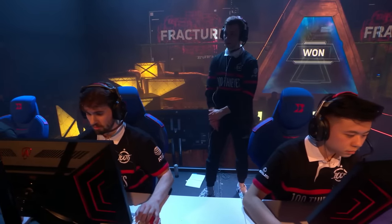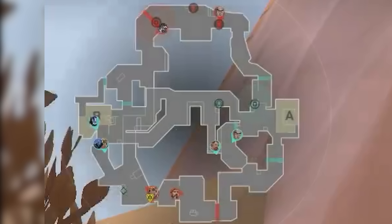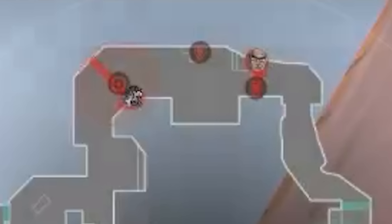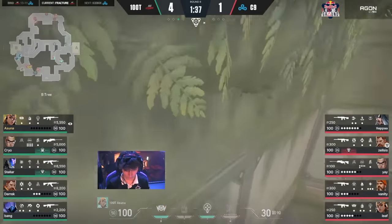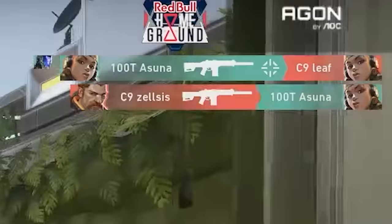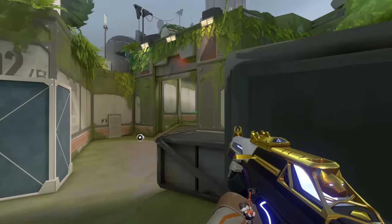Cloud9 are back on a full buy. They open with a B-main-heavy default: 3 towards B main, 2 holding pushes north side. 100 Thieves open with 3 B main and 2 towards A, feeling momentum and wanting to make an explosive play B main. Zelsas actually breached-flashed B main off the start to prevent a 100 Thieves push. But Asuna double satcheled out, flying past the flash and catching Leaf completely off guard. Cloud9 was able to instantly trade the kill though, equalizing the numbers.